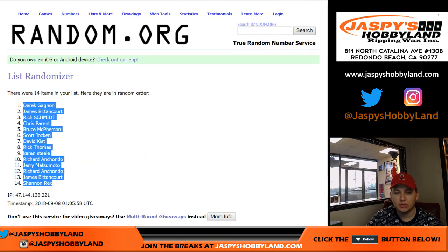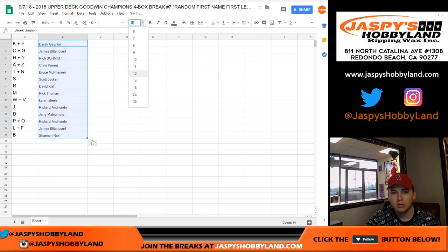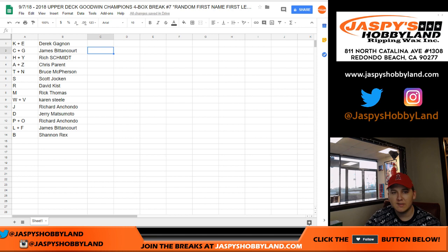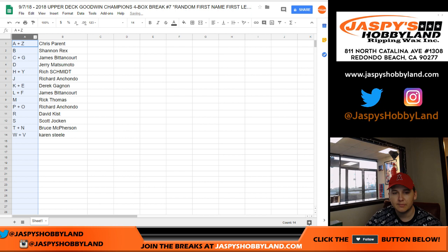Derek G down to Rex. Here you go. We got K and E for Derek, C and G for James, H and Y for Rich, A and Z for Chris, T and N for Bruce, S for Scott, R for David, M for Rick, W and V for Karen, J for Richard. Jerry has the letter D. P and O for Richard, L and F for James, and B goes to Rex. There you go, guys and gals. Thank you.